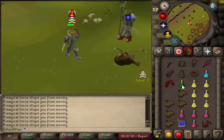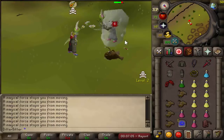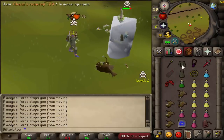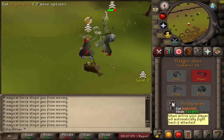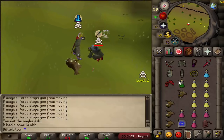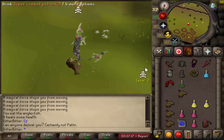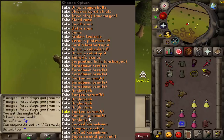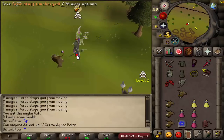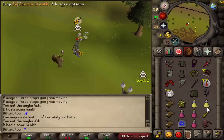I need to get a freeze on before he starts — he could literally AGS my HP right now. Okay, we got a freeze. Get a nice ball into him, I'm going for a spec. He's dead! We just killed him. Good fight! Oh my god, we just PKed everything — dragon crossbow, toxic staff — holy shit, we just PKed everything!